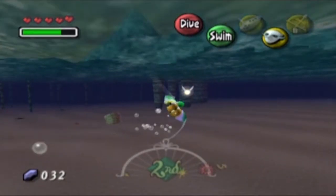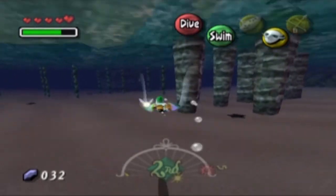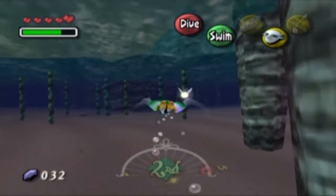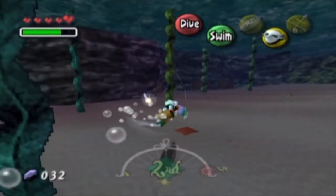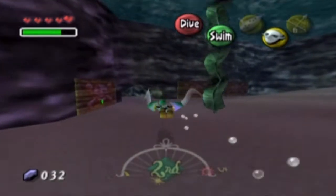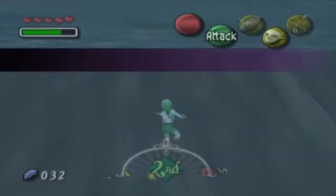There's actually four Zora Eggs in this place and I wish I was coming here with four bottles, but unfortunately I'm only coming here with two. I have not made this very easy for myself. Basically you want to go through the second panel over here — I've already destroyed it — and that will take you directly into the Pirates' Fortress.